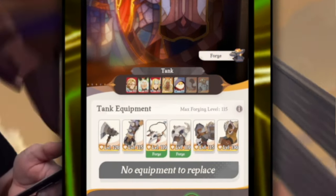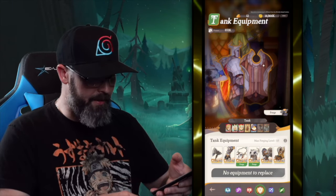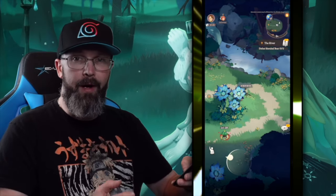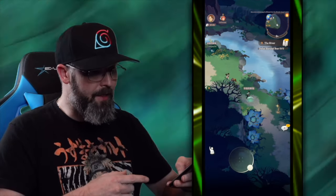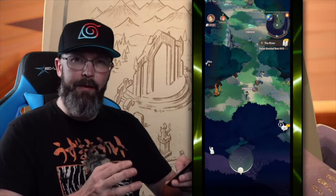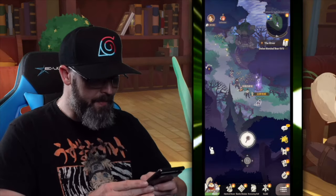You can see those are my five heroes, and they all share gear — so these six pieces of gear fit all five of those heroes. I don't have any new pieces to throw in, but I can forge, which takes some materials and increases the power level. In the world there are also random NPCs, players, items, gold, and even puzzles to find and collect — they're not difficult but fun to spend a minute or two on.